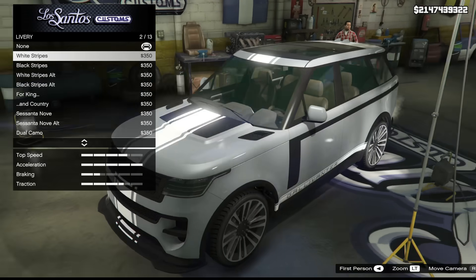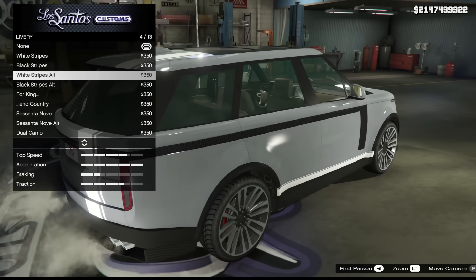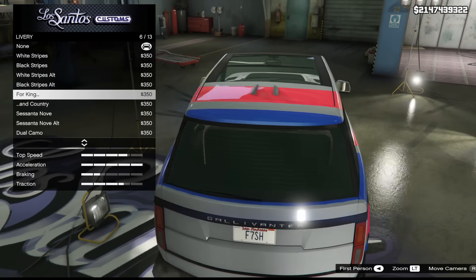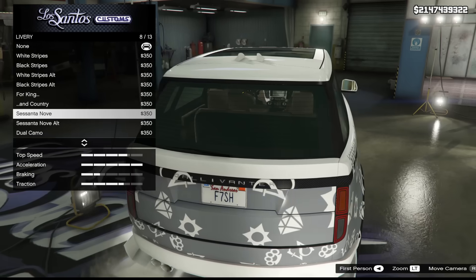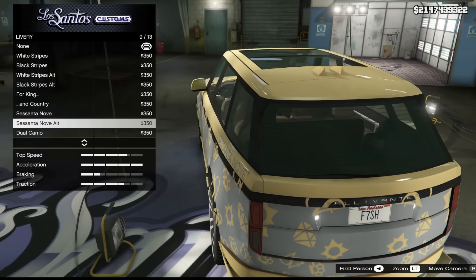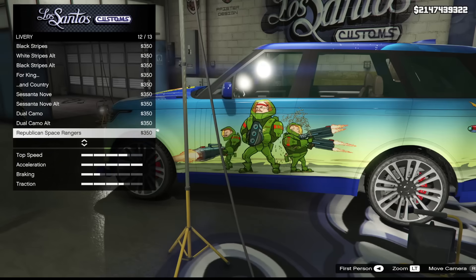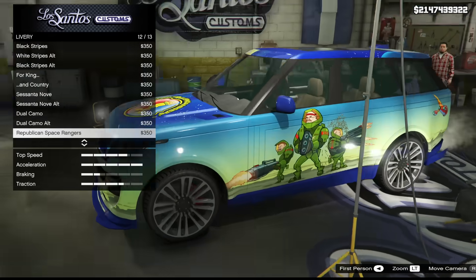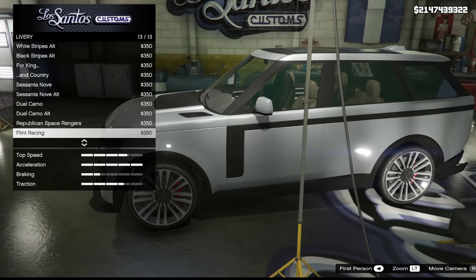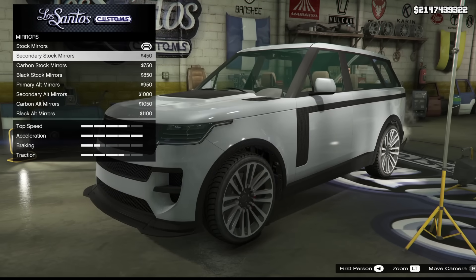Let me pick an option I wouldn't normally go for. There's a delivery-style hood — a bit out there for a Range Rover but not surprising. We have various stripes with similar modifications to other British cars in the game. There's even a gold version. The Republican Space Rangers livery is there too — it's not overly cluttered, quite simple. There's also a Flint Racing option which is actually quite reasonable and likely to be popular.